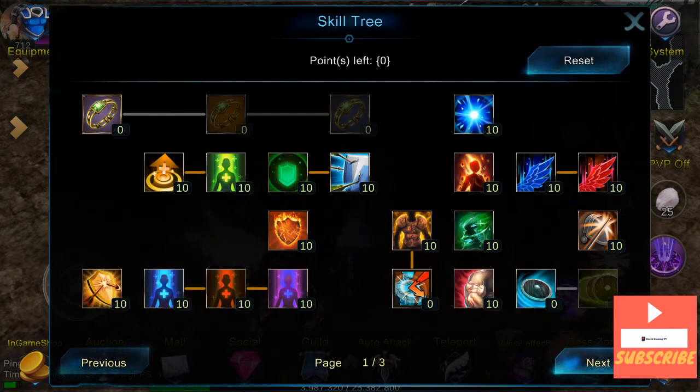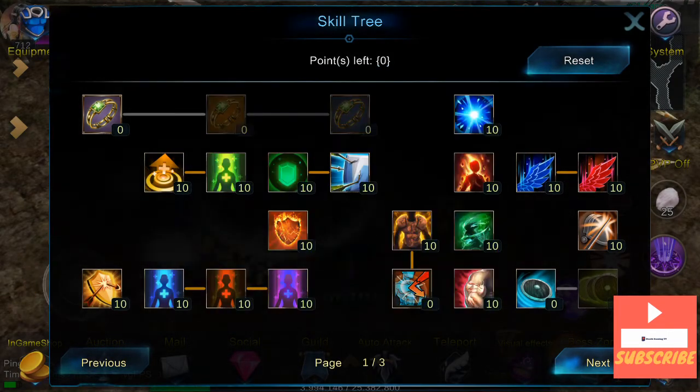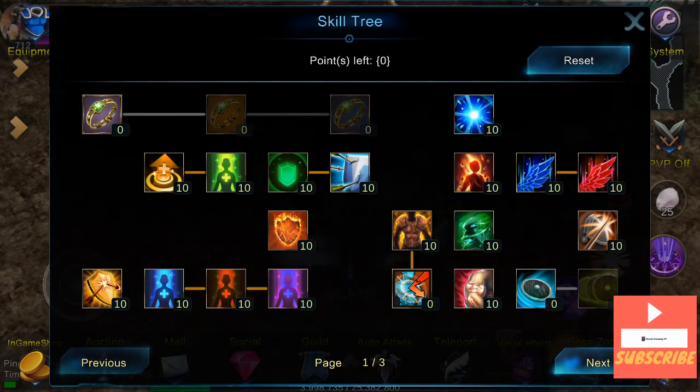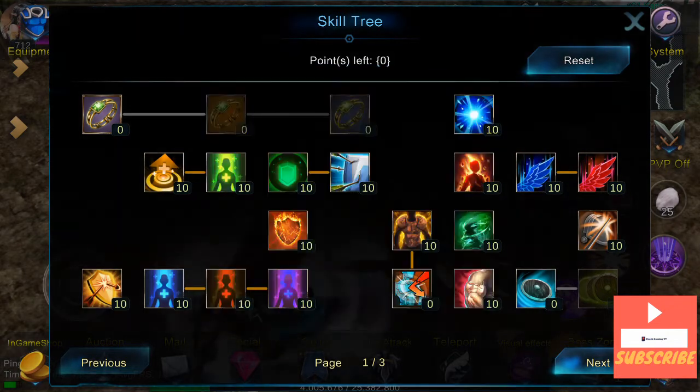Elemental defense because it's a good thing. Set bonus defense. Nothing here for reflection. Then the standard 10 points in each stat — I don't really think they're that good now, they were better before, but for the moment I just have them. Defense upgrade from wing, damage upgrade from wing, and base defense.